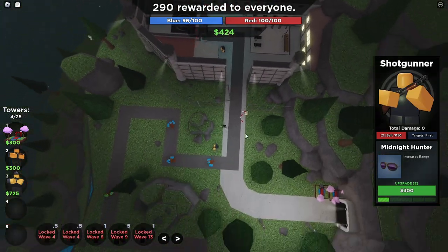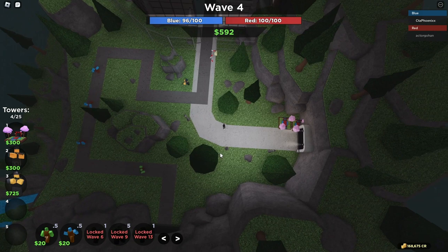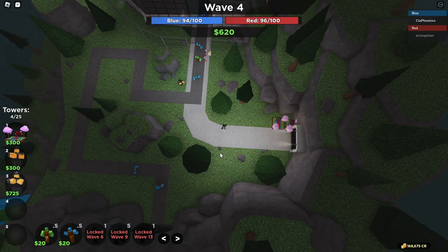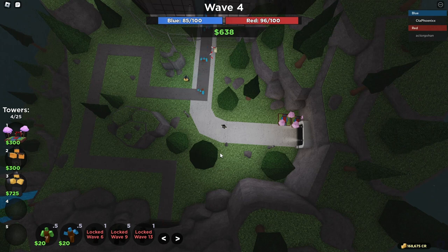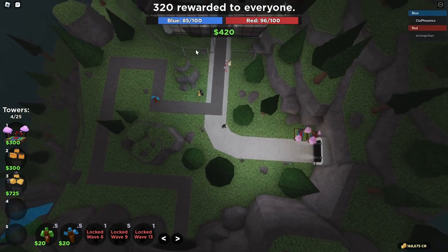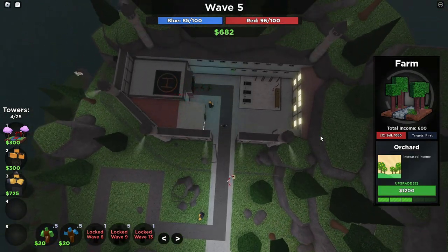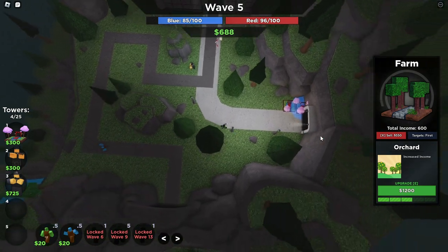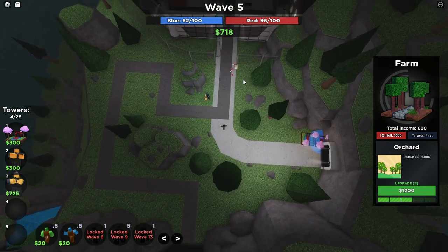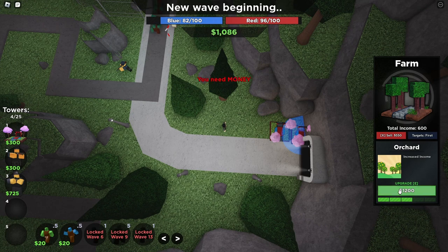What you can't plan out is what happens after wave 8, because that's when wave 9 comes and people start sending. The first principle is: always prioritize farming. The only things that should be prioritized over farming are you dying or the other person dying. If sending will 100% kill the other person, sacrifice farming and send. If you're about to die, defend instead of farming. Never have more defense than is absolutely necessary.